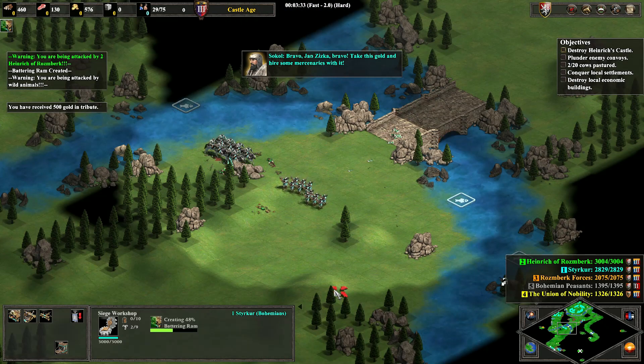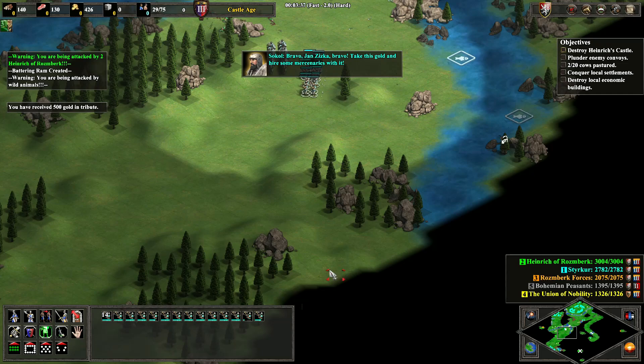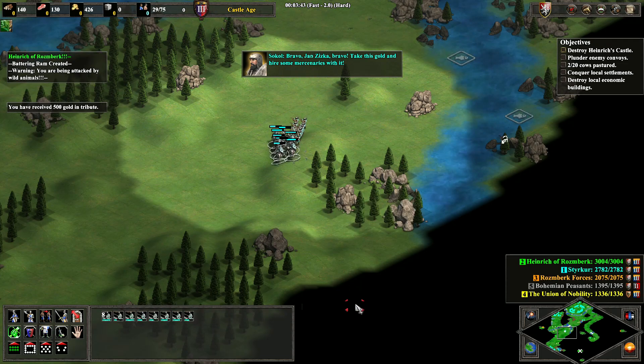We get a little more gold that we can use to buy the last of our wood, which will get us six battering rams.